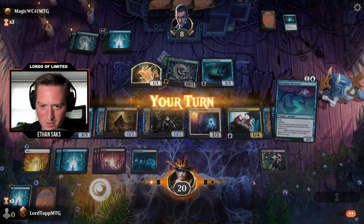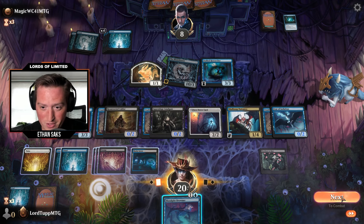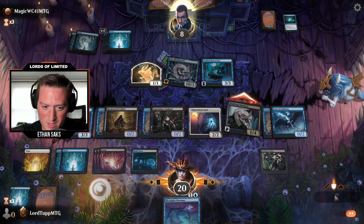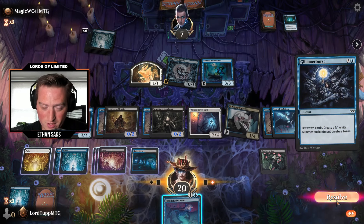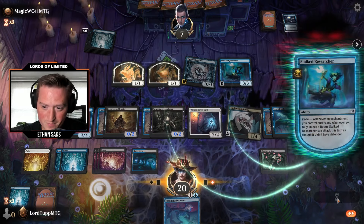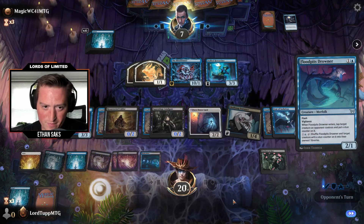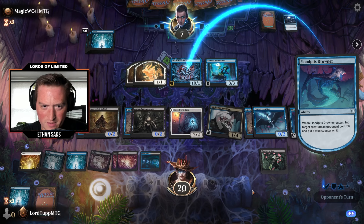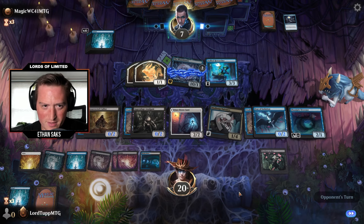So you're saying there's a chance. We'll attack for one. It's a pretty good top deck — Glimmer Burst. Mind Skinner must have been one of the first picks there — that's an incentive to do mono blue. Very cool deck. Piranha Fly. They're going to top that.